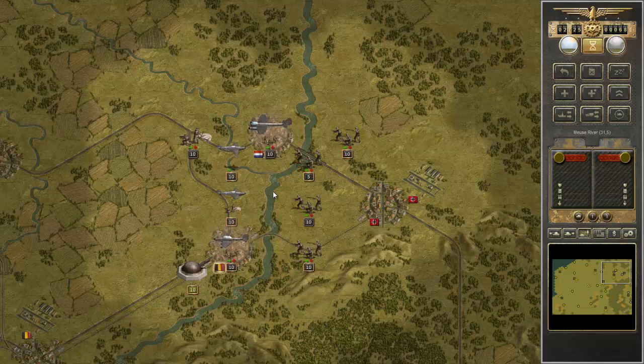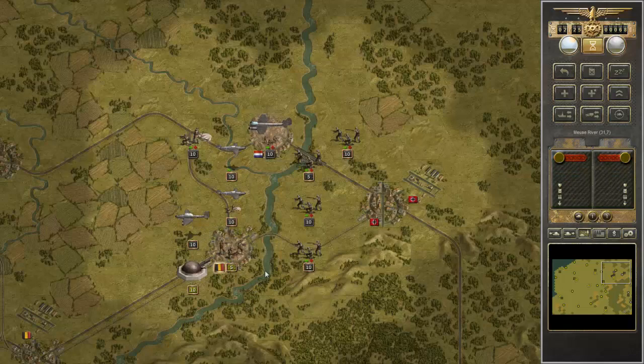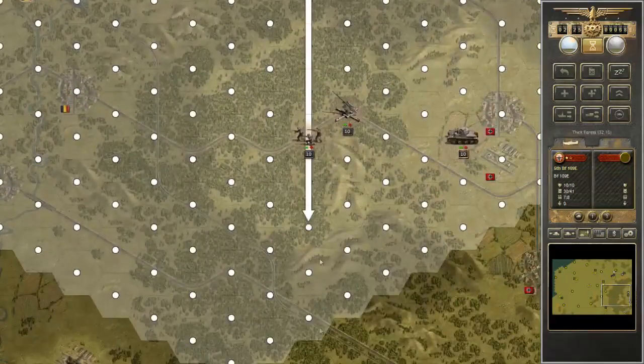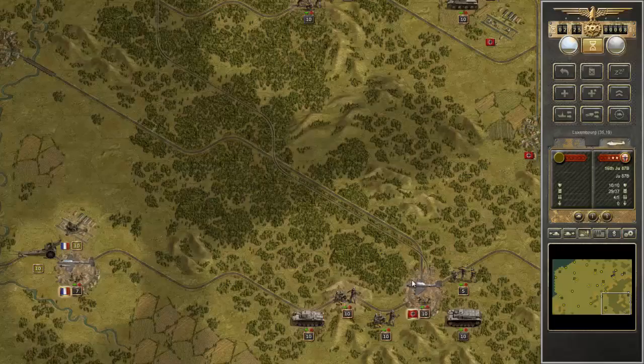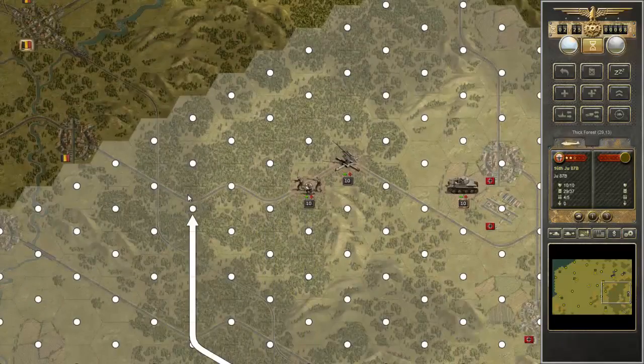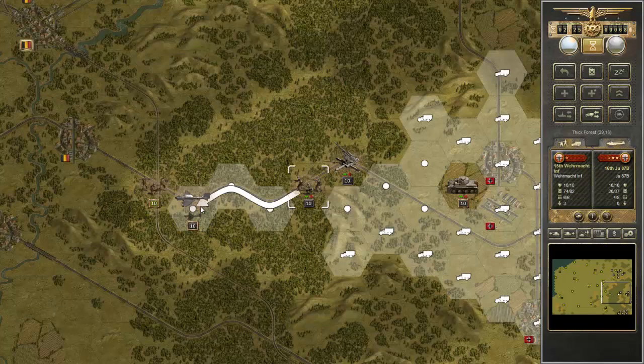Panzer Corps has released several downloadable content packs — they've released a grand campaign starting with a 1939 pack, 1940, 1941, '42, '43. The grand campaign goes '39, '40, '41, '42, then in '43 it shifts to just being Eastern battles, and then there's a '44 and a '45 as well. So there actually are multiple downloadable content packs.